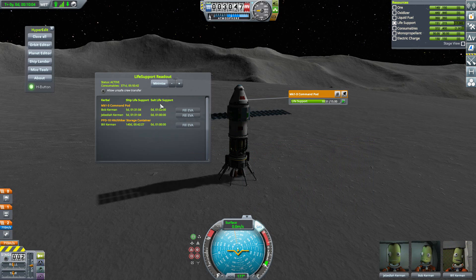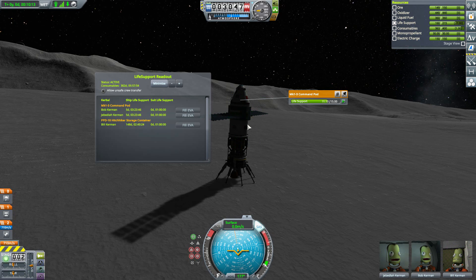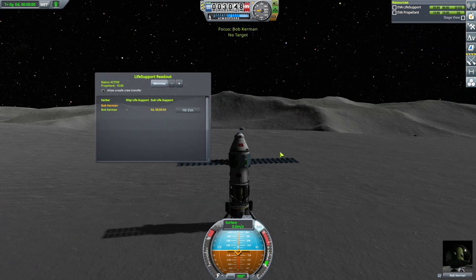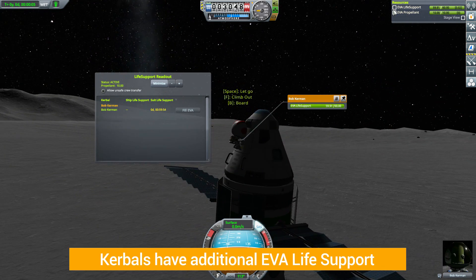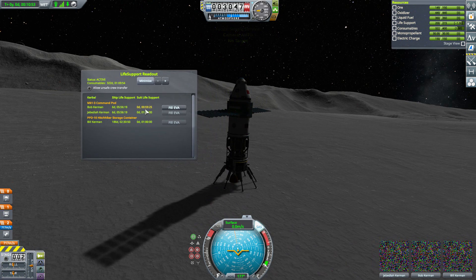There's another column called Suit Life Support, which is a mechanic I really love. Not only do you have life support for your ship, base, or space station — if we take Bob here on EVA, he also has a new EVA Life Support resource, which is that third resource. It's consumed at one per minute, so with a full tank of 60 that gives Bob an hour of life support in his suit. You'll notice the Fill EVA button, because if Bob boards back into the ship the EVA life support does not automatically refill.